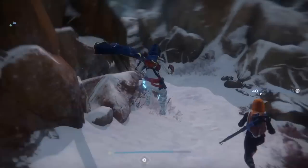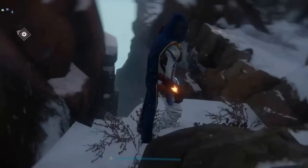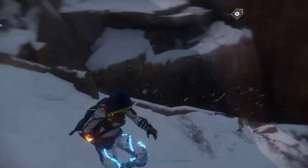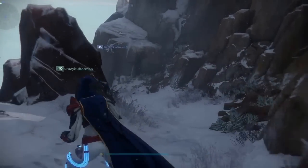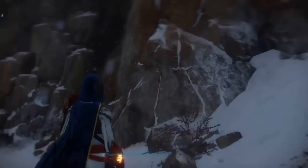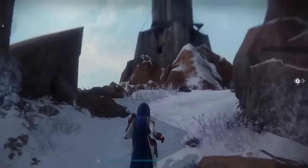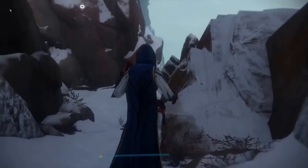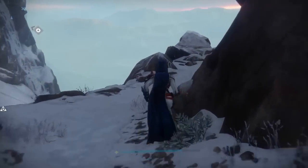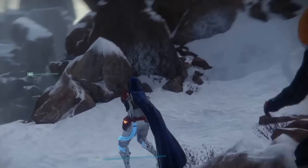Keep going, but be careful on these ledges because you might fall — it's very easy to fall here. Right here you want to jump over because if you miss you're going to die. So you want to land on that platform. From here there are two paths: you can go up or to the left. Up here there's a little hidden tower — that's pretty much all there is, it's a hidden secret path but not the main path.